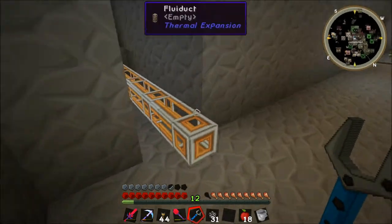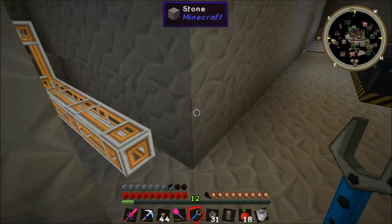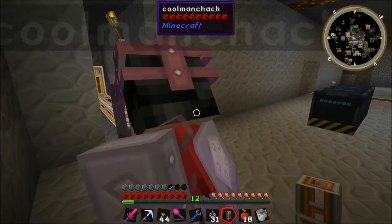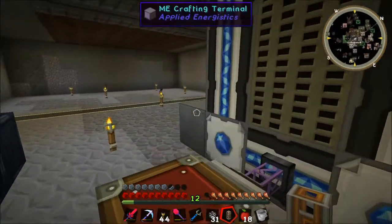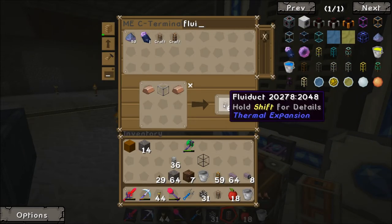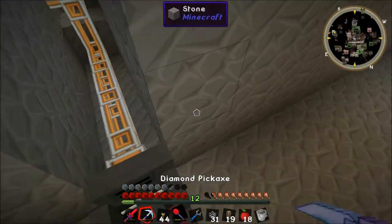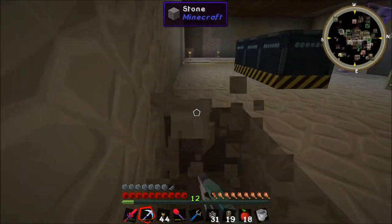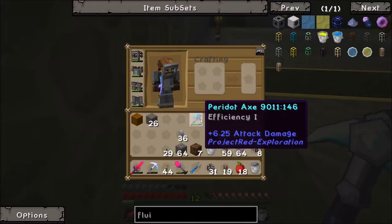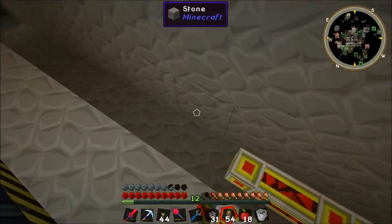We need an electrolytic separator as well. Yeah. So if you put the electrolytic separator there — can you pass me a few fluid ducts? I've got six. Let me get a few more. So that's there. There's no wrenches in there. Which one's the best wrench? It's called a crescent hammer, Rogers. Okay, there's a crescent hammer in there.